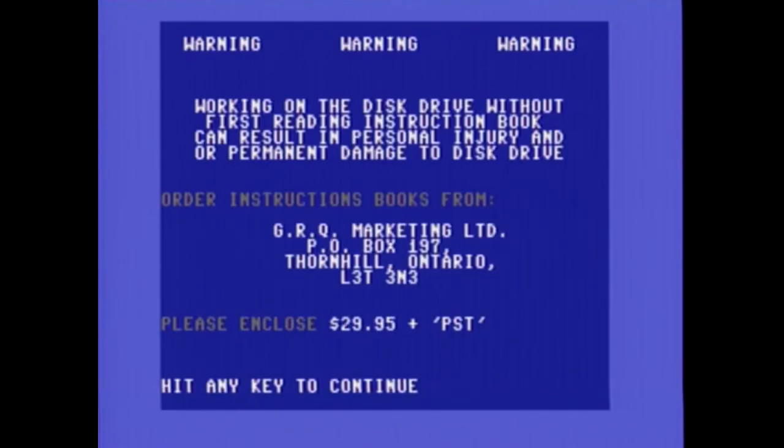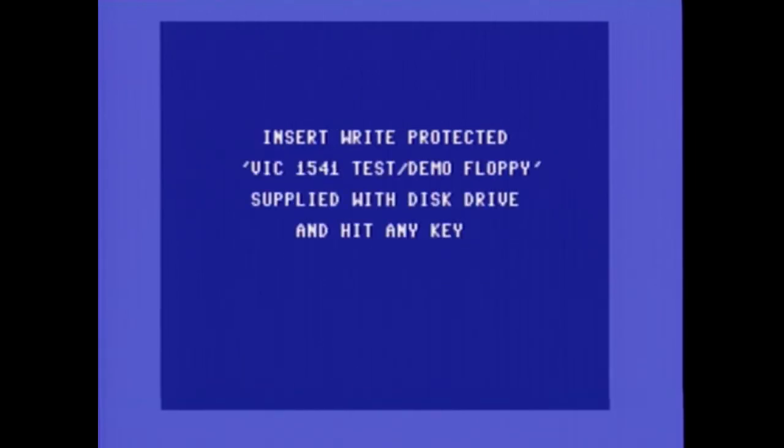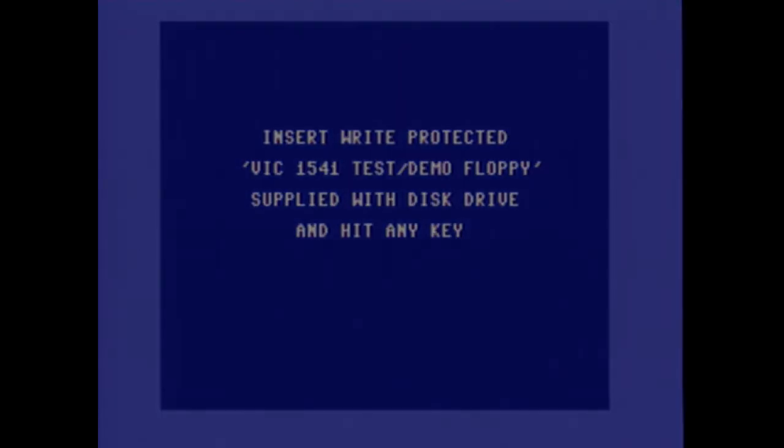Next, we're not looking at a game — we've got a random utility on here called Disk Alignment. Quick overview: it's supposed to align your disk drive if it ever gets out of alignment. Looks like it costs $29.95 to get the instruction book. Never used it. That's the only utility on this floppy, so let's move on to the next game.